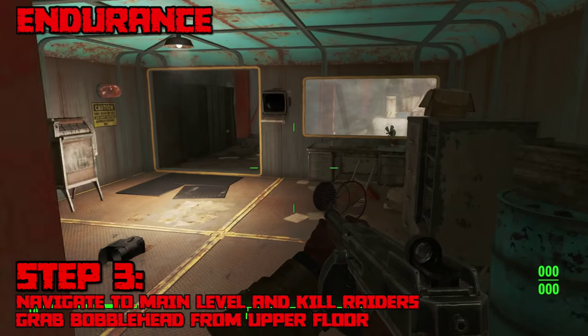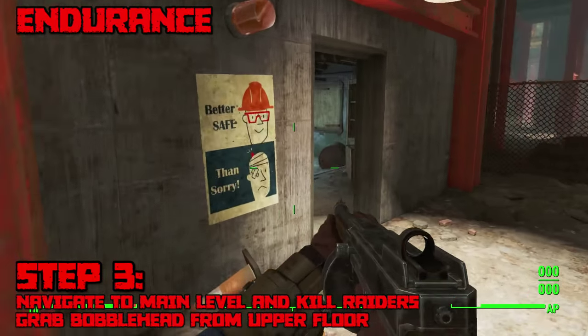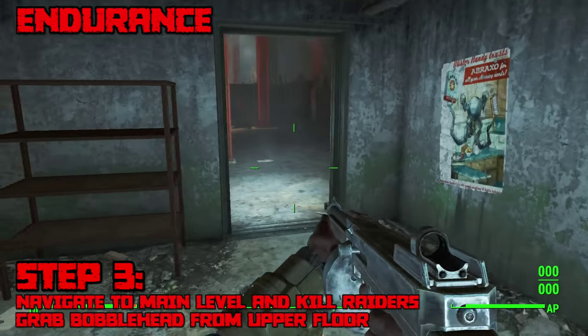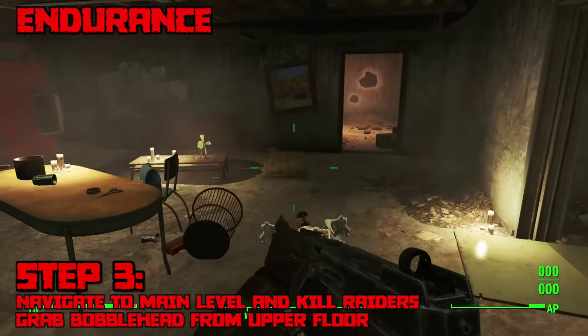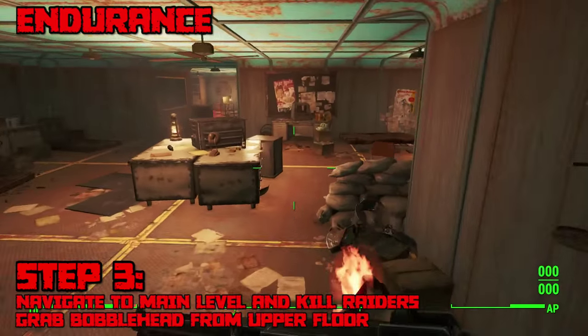Once you reach the main level you'll be attacked by a ton of Raiders, which is actually even more difficult than the sub-levels, so again I recommend being around level 20 or 25. Take out all the Raiders and then navigate to the second floor where you'll find a boss named Cuddy. Once you take down the boss you can find the bobblehead in a room nearby on a desk.